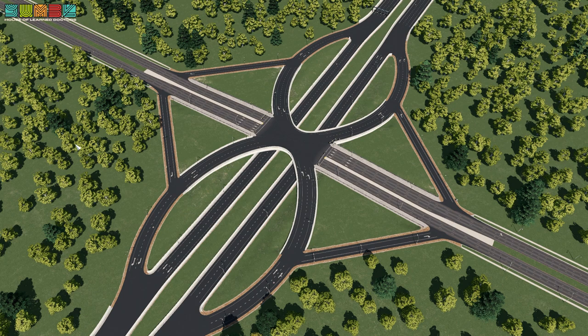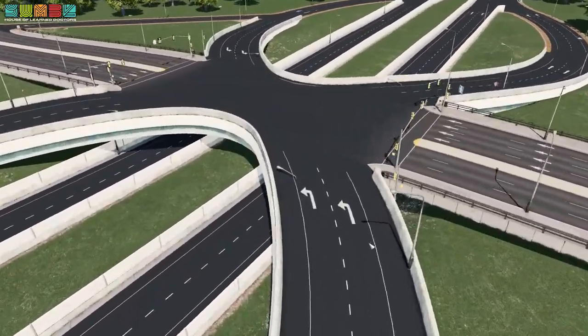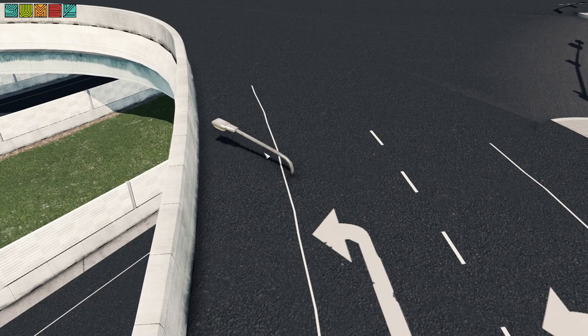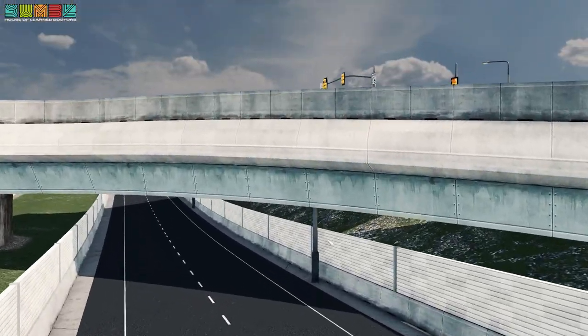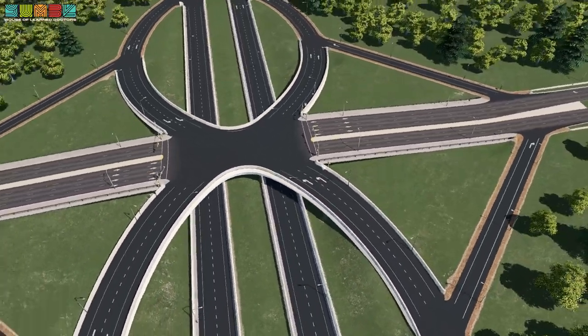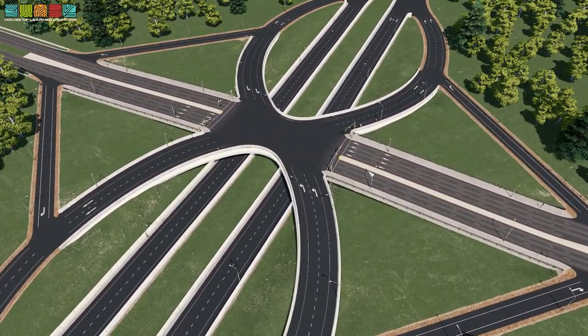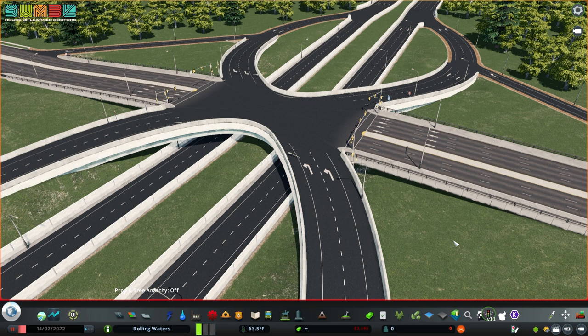This is a single point urban interchange — you might have seen my video about single point urban interchanges and how to build them. Look at those continuous medians — there's no turning there. Let's zoom in a little closer. There's a little clipping going on. We've got our lamppost sticking up from the road here, and it's going through the other road. I hate that. So I used a bunch of anarchy to build this thing, and there's some clipping going on with the props that are built in. I'd like to show you how to fix that using Network Skins 2.